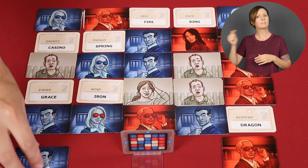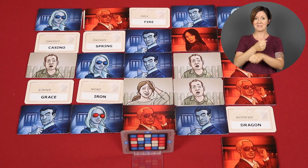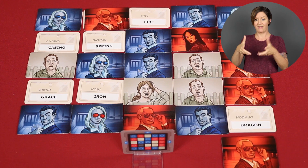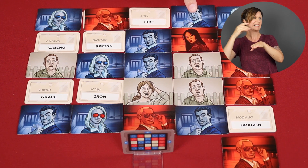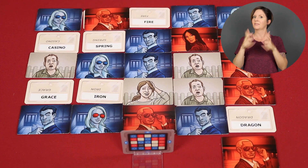However, a team must always make at least one guess every turn. Once a turn is over, the other team takes their turn, and so it continues until one team has all of their words covered — in which case they win, even if it's a result of the losing team accidentally picking the winning team's last word. And as mentioned, picking the assassin ends the game as well.